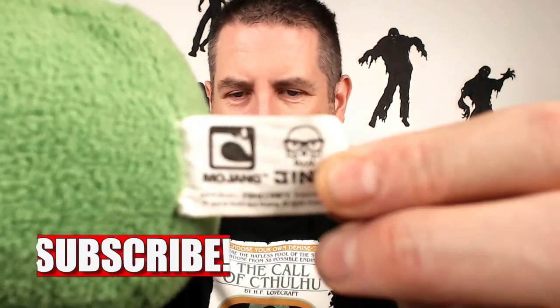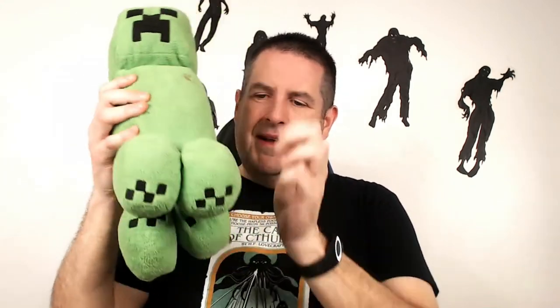A few things to know before starting to sell video game plush. One, there is a lot of counterfeits out there. For example, this Mojang — this is an official Mojang Minecraft plush. There are a lot of these out there, and if you list a fake one on eBay, they will come after you really fast. You can see this is an official Mojang Jinx tag, but if it said 'made in China' or something like that, make sure you don't list it. These things are super easy to fake — it's just a little bit of thread. It's not a hard item to fake.